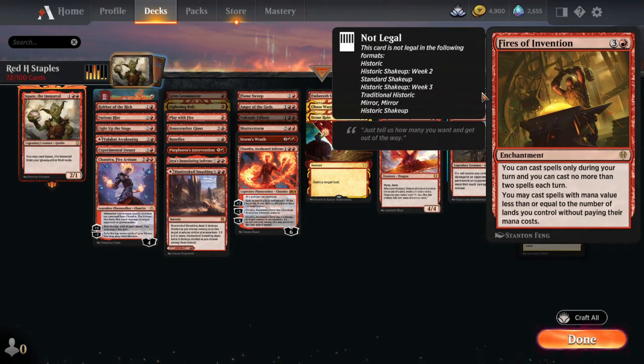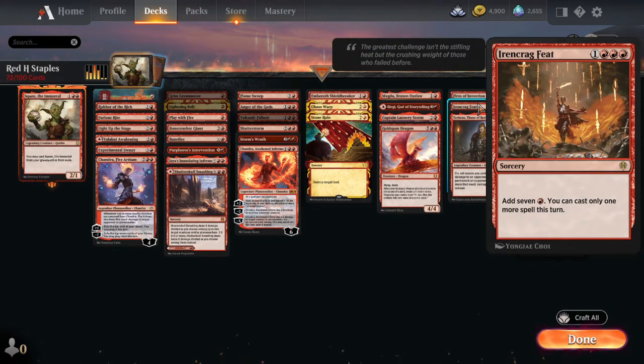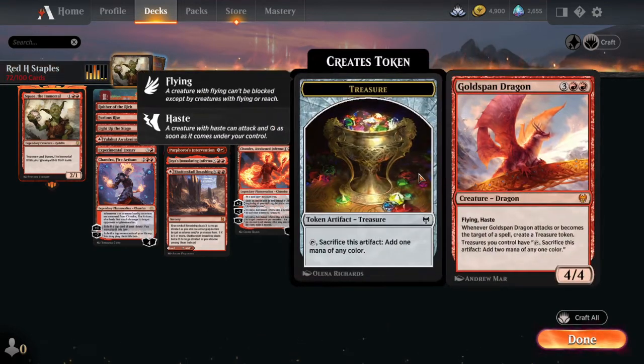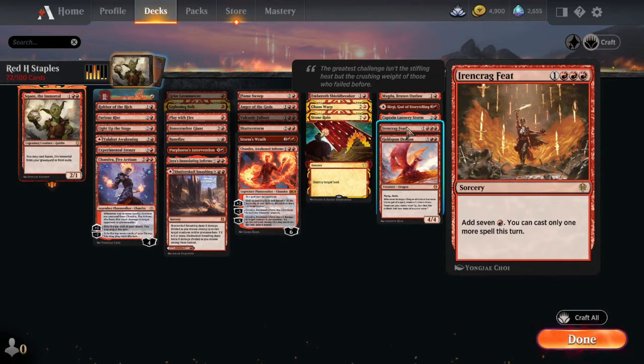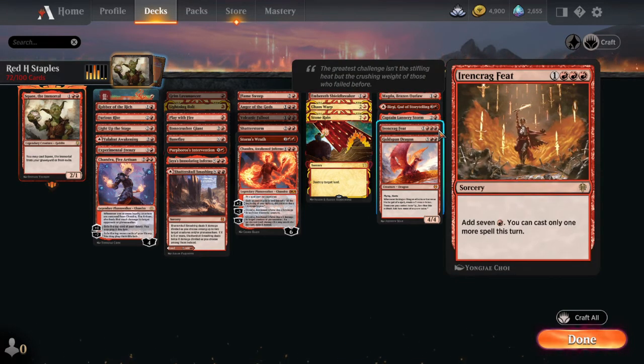Fires of Invention: you can cast spells, but only during your turn and no more than two spells each turn. However, you don't have to pay for your spells — you can cast spells with mana value less than or equal to the number of lands you control without paying their mana costs. We've also got another ramp spell I didn't really want to put in the main list because it's a bit different — it's a mana spell that adds seven mana for four, but you can only cast one more spell that turn. So it can't be used in a Storm deck, but it's really good for getting your commander out really early, especially if they cost five, six, or seven mana.